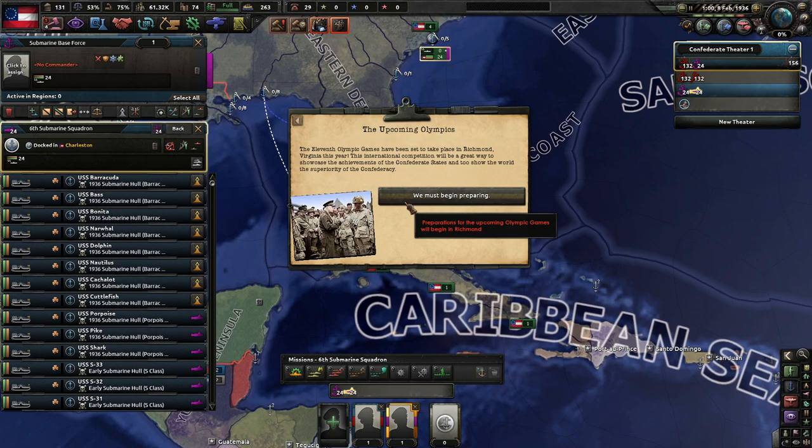We've got some old guards, the Treaty of Trenton, and we have unrest in Cuba. We own Cuba — welcome aboard, Cuba. So we don't really have to do much with our military. The 11th Olympic Games have been set to take place in Richmond, Virginia this year, which will be a great way to showcase the achievements of the Confederate States.